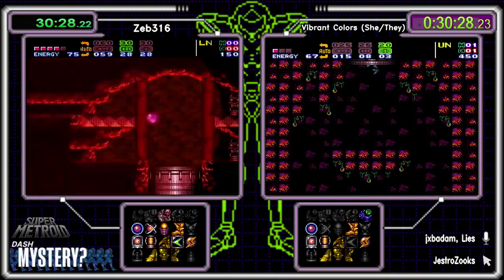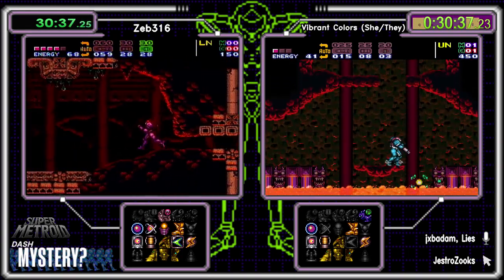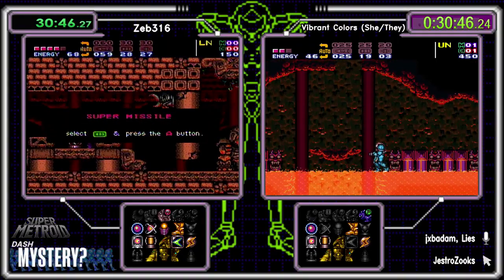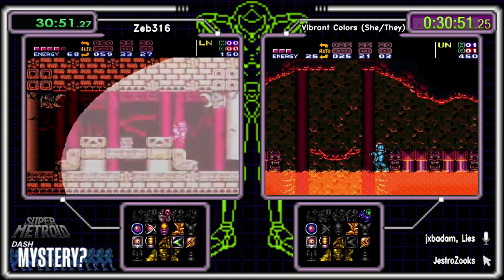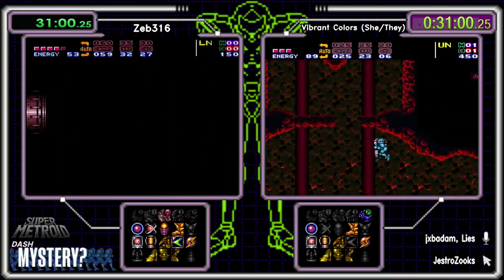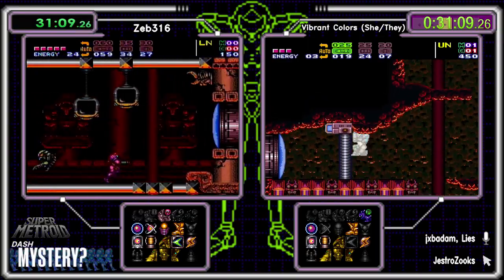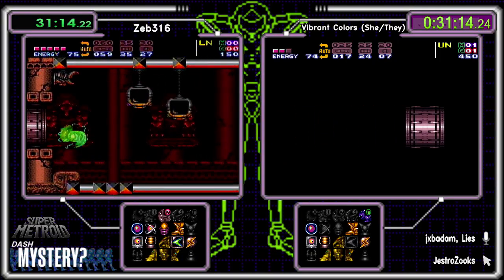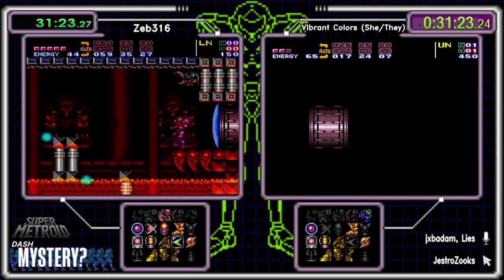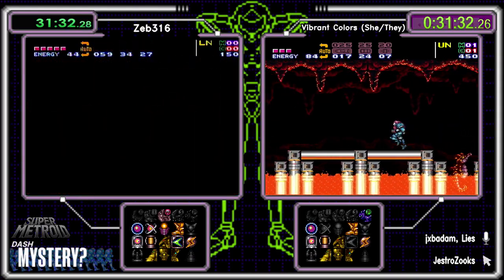Some good health management out of Colors — a little unfortunateness in Cathedral earlier but we're going to chalk that up to race nerves. Colors checking this bottom left portal — going to be disappointed again. Zeb's picking up super missiles of shame — but going into possibly Ridley with only 30, we'll get to 35. 60 regular missiles is a pretty good backup on 30 supers, plus 27 power bombs — nothing to scoff at. This is what rando can do to people.